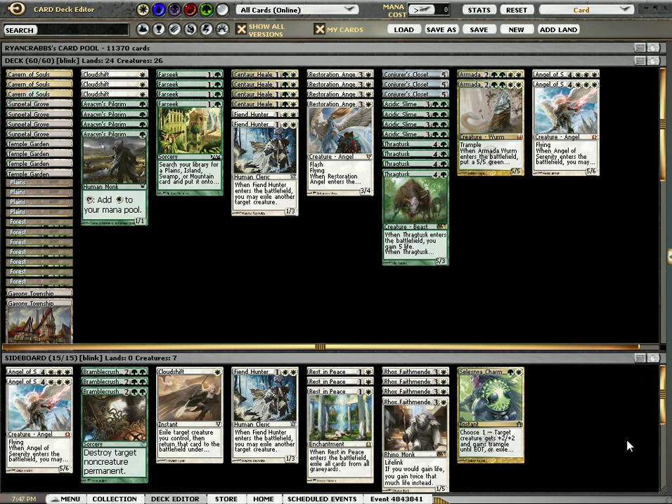First off I fixed the mana base. I took out three forests, added plains, and then two more Cavern of Souls, because as someone pointed out most of the deck is creatures. Cavern fixes my mana and lets me resolve things like the Acidic Slime and angels, as opposed to just having one Cavern of Souls.